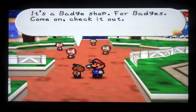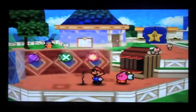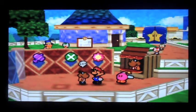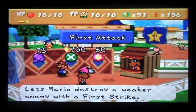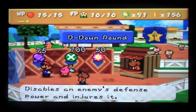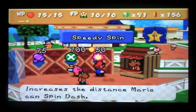I thought I'd show this really quickly. This is a badge shop and it's really cool if you actually go there because they have some really good badges. We have a lot of rare badges. Take a very close look. They have a speedy spin which is cool because it lets you spin dash quicker. You have first attack which means you can destroy an enemy instantly with the first strike, and then the D-down pound. I know I'm gonna want the speedy spin later on in the game, so I might want to get that.